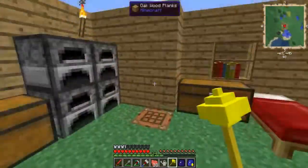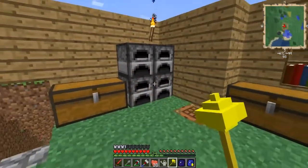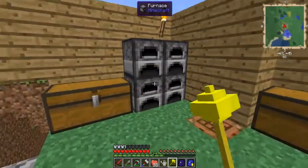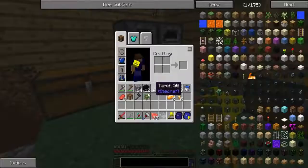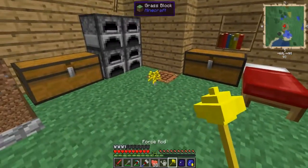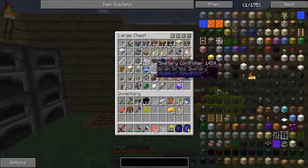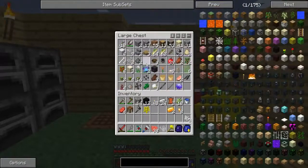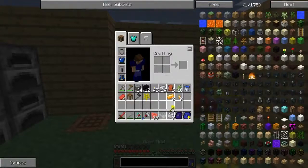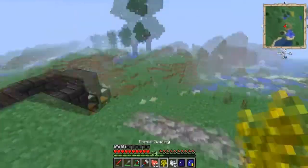I've played DartCraft back in Minecraft 1.5 in Feed the Beast Unleashed — it was really different. This one looks really cool. So let's throw down the sapling and right-click with the force rod to get our force sapling. I'm going to grab some bone meal and let's grow this guy.